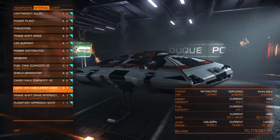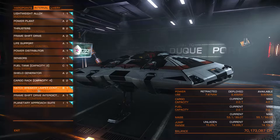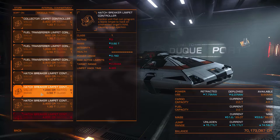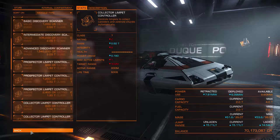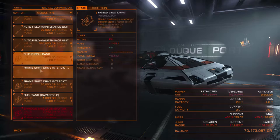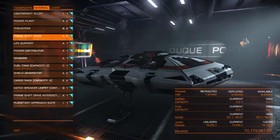With this ship you'll see we've got a frame shift drive interdictor and a hatch breaker limpet controller. The limpet controllers are pretty cheap — hatch breaker E class is 600 credits, virtually nothing. The one I've got on there is 4,800 credits — still nothing. A frame shift drive interdictor is a bit more expensive; an E is 12,000 credits, that would be your first entry level one. To build this ship and make it capable of pirating — not A-rated or anything, just basic level — you're probably looking at around 40,000 to 50,000 credits.